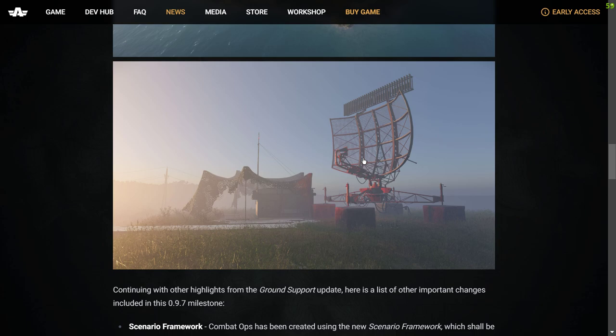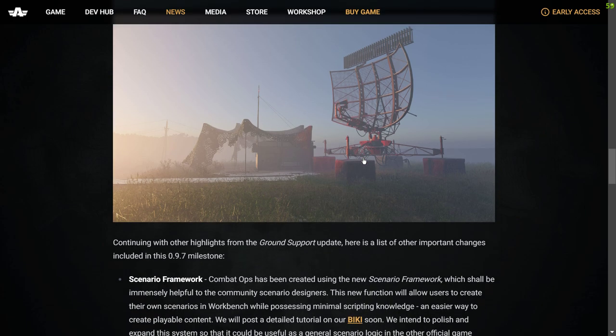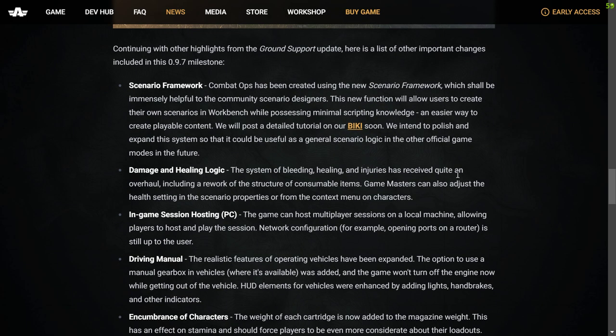Here's a list of other important changes included in this 0.9.7 milestone. Scenario Framework: Combat Ops has been created using the new Scenario Framework, which shall be immensely helpful to community scenario designers. This new function will allow users to create their own scenarios in Workbench while possessing minimal scripting knowledge — an easier way to create playable content. They will post a detailed tutorial on their wiki soon, and intend to polish and expand the system so it could be used as general scenario logic in other official game modes in the future.